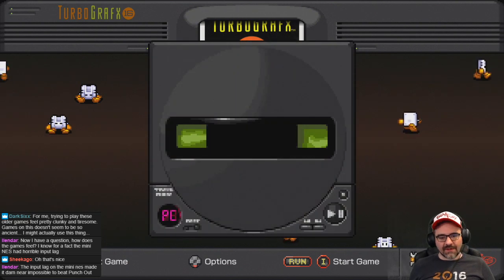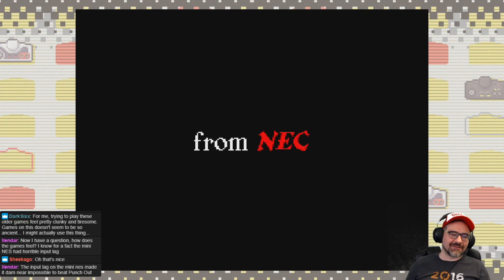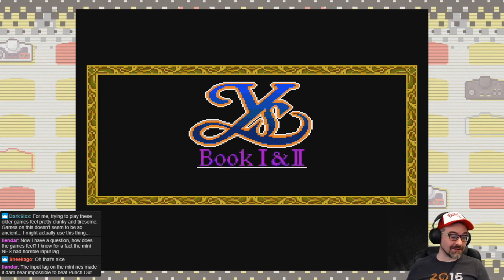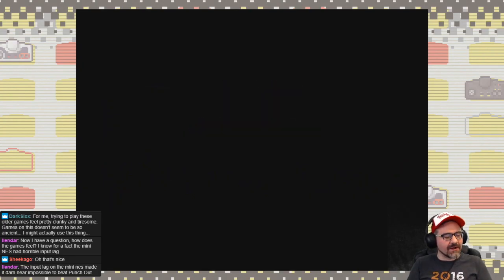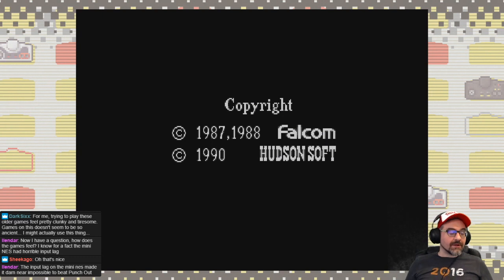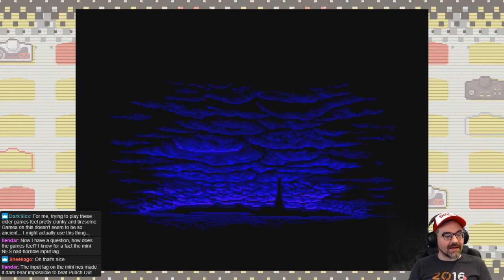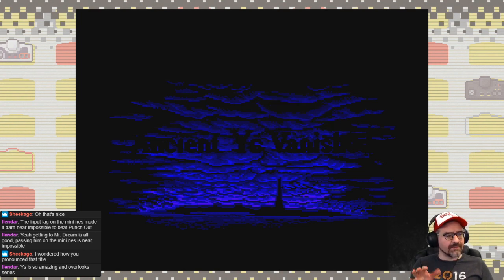This is simulating the original TurboGrafx-CD. You can already hear some really great music. This had phenomenal voice acting — the music, voice acting, and cinematics are what make this version of Ys so special. There are nice home releases of Ys, like the Steam version which is really nice, and you can get them on mobile phone too. But none of them have the exact same soundtrack as this version — this particular version's soundtrack is uniquely special.